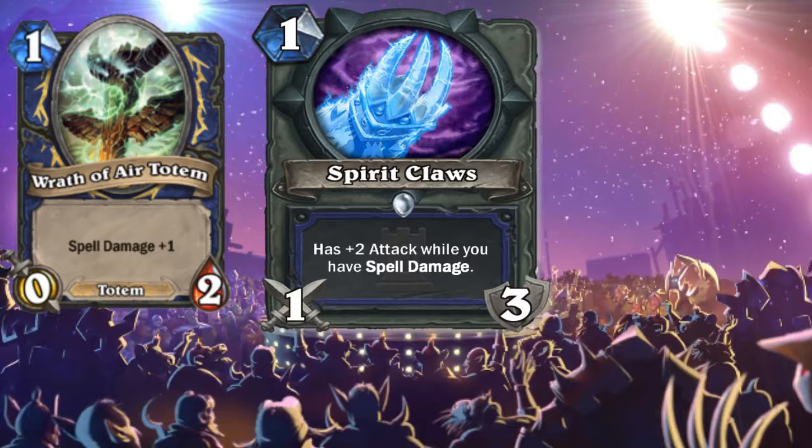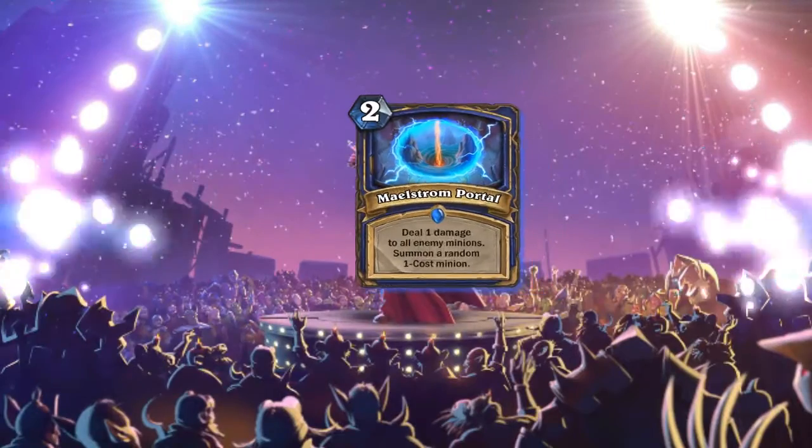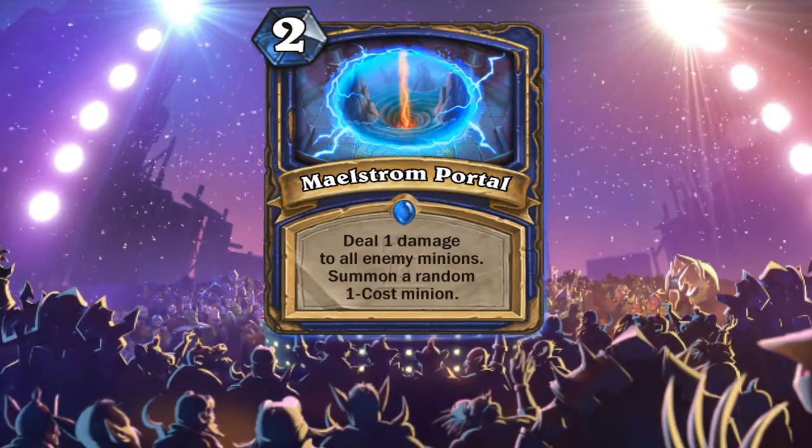Or we will have an even harder time beating Face Shaman with RNG. The next card is a very interesting one: Maelstrom Portal. It costs two mana, deals one damage to all enemy minions, and summons a random one-cost minion. So finally Shaman has board clear without overload, but it's only one damage so you need a lot of spell power to empower it. All the minions have three or four health now, but it's still a good card and the summoned minion is just a bonus.